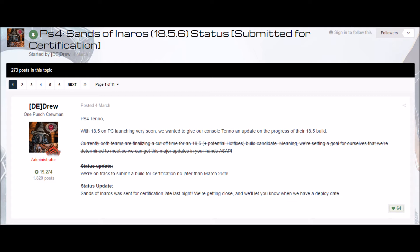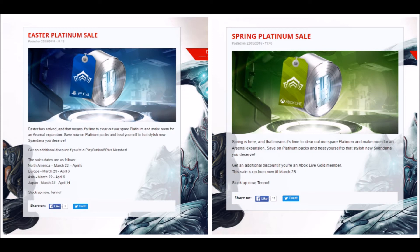Console also has a plat sale going on for Easter weekend. On PS4, here's how it breaks down: 170 plat is 5% off, 370 plat is 10% off, 1,000 plat is 25% off, 2,100 plat is 30% off, and 3,210 plat is 40% off.